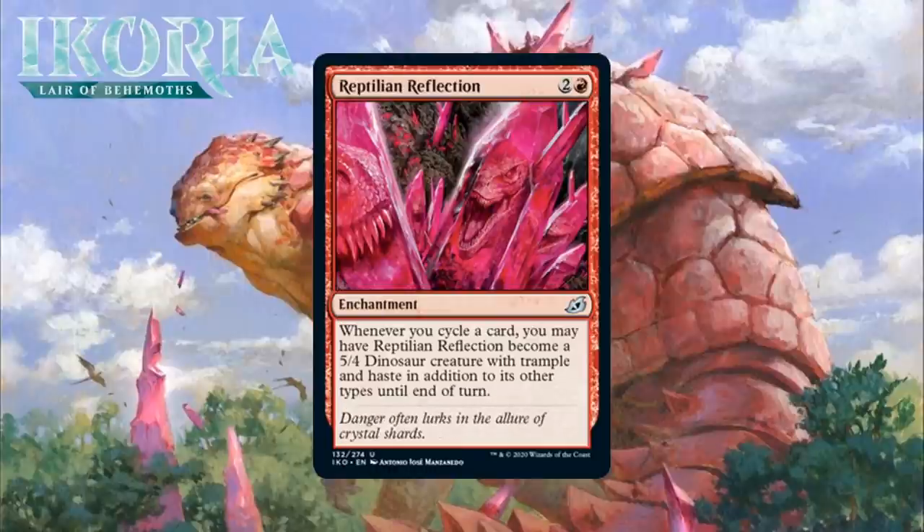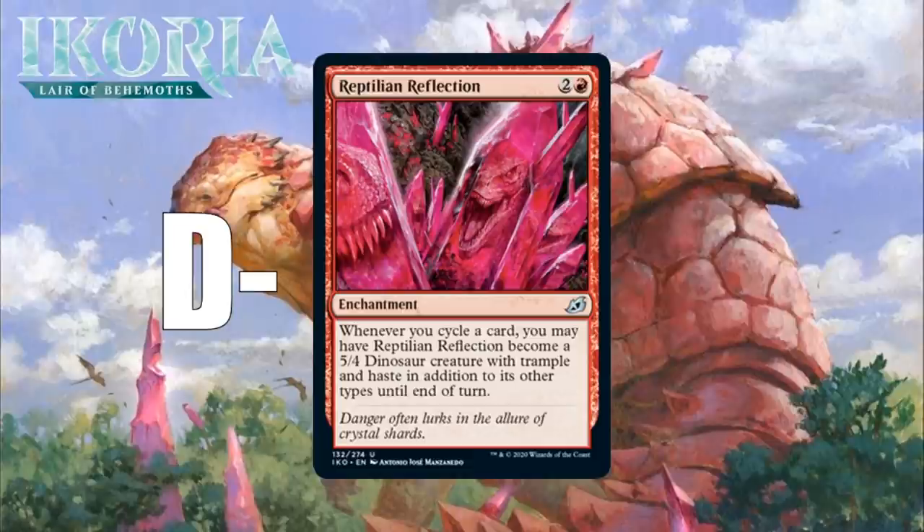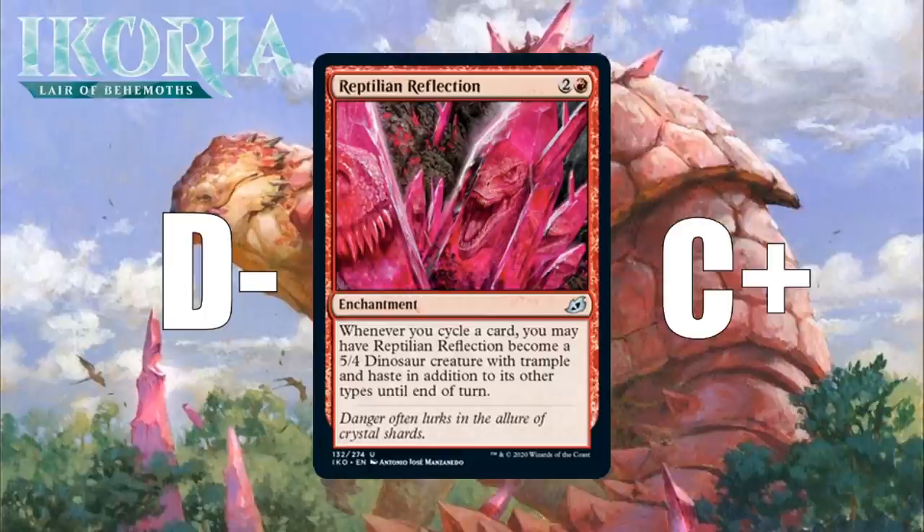Next, it's Reptilian Reflection, which for 2 generic and a red is an uncommon enchantment. Whenever you cycle a card, you may have Reptilian Reflection become a 5/4 Dinosaur creature with trample and haste in addition to its other types until end of turn. Obviously this is a build-around. While cycling is certainly abundant in this set, just having like 5 cards with cycling is probably not enough to be running this — you need for it to become a 5/4 at least a couple of times to be worth the mana. I'm going to say it's like a D-minus in your typical deck, but it does seem like a solid cycling payoff in decks that get there — a C+ in decks that can cycle enough.